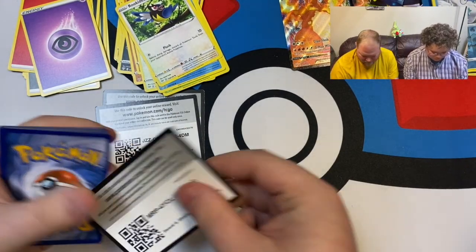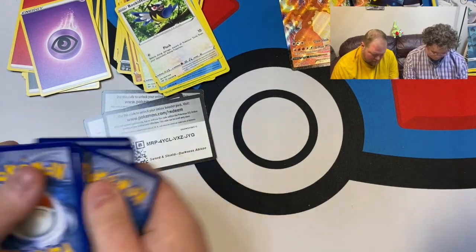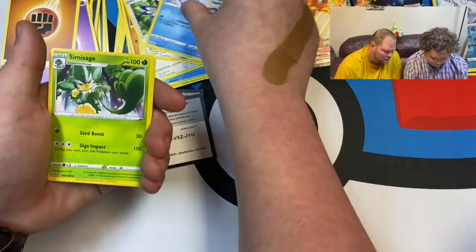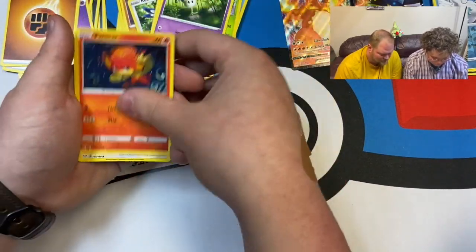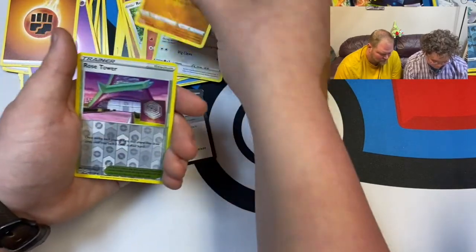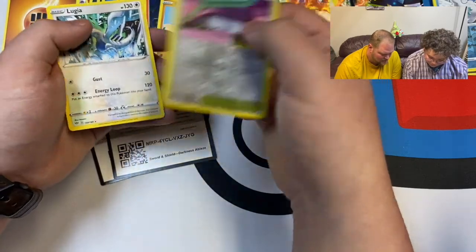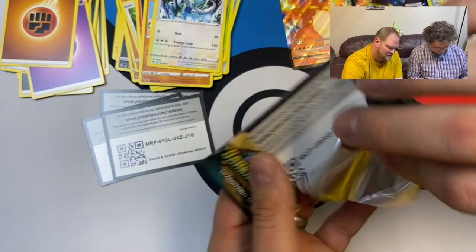One two three four. Fighting energy, Clang, Vanillish, Simisage, Wishiwashi, Murkrow, Pansear, Teddiursa, Trapinch. Our rare is Rose Tower — and Lugia. Not a holo but still cool. Next up — one two three four — Familiar Bell, Zweilous, Relicanth, Pansear, Teddiursa, Trapinch, Vanillite, Golett, Gothita, and Copperajah!